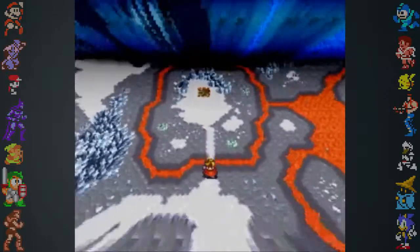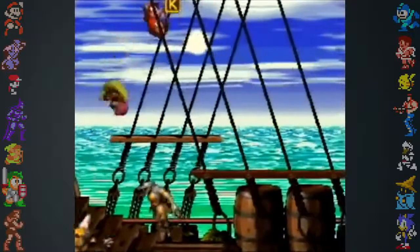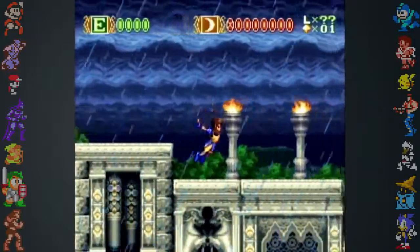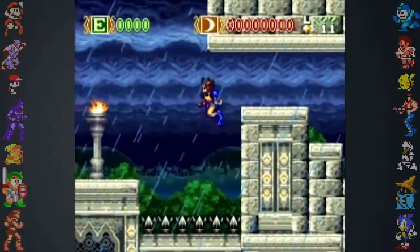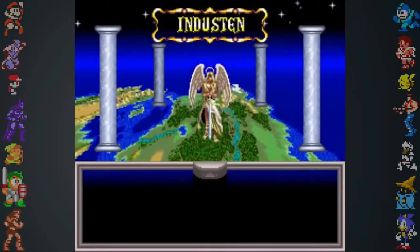Mode 7 is actually the 8th graphics mode that the SNES uses for handling images. Modes 0 through 6 are pretty similar and offer effects for backgrounds, most commonly used to apply parallax in games. But it was Mode 7's ability to apply perspective effects on images that made it popular.